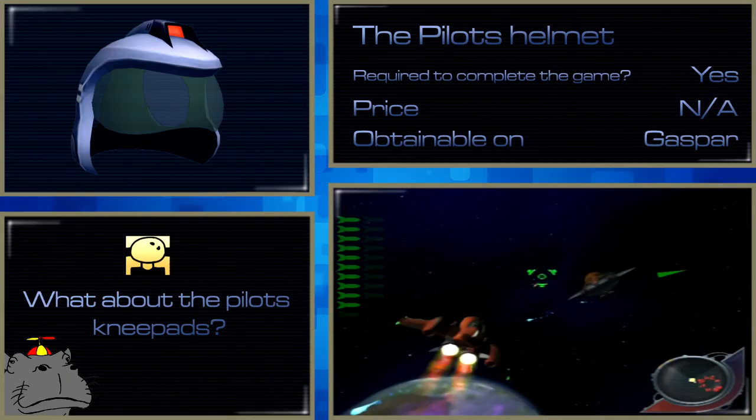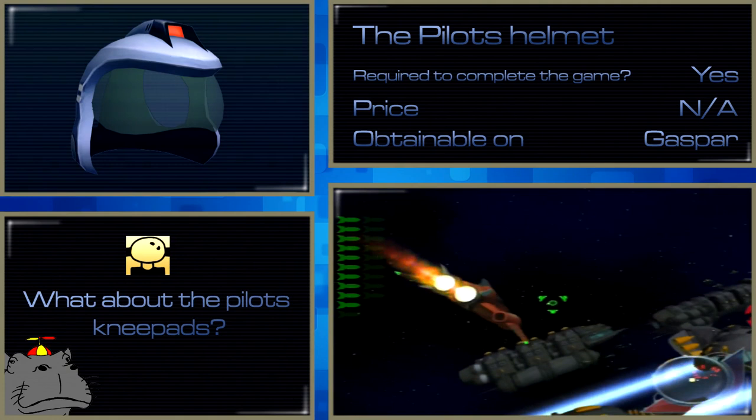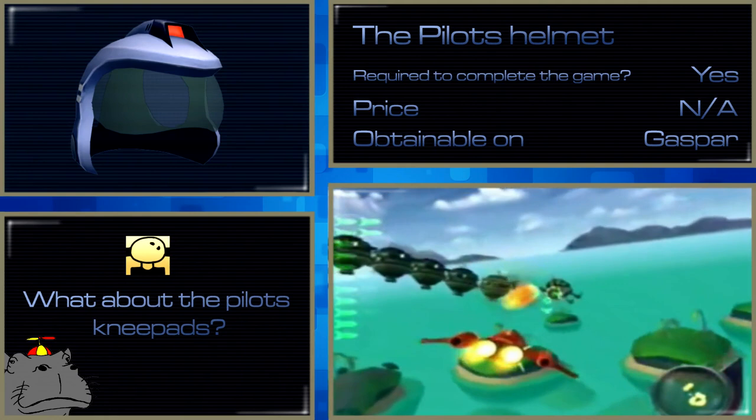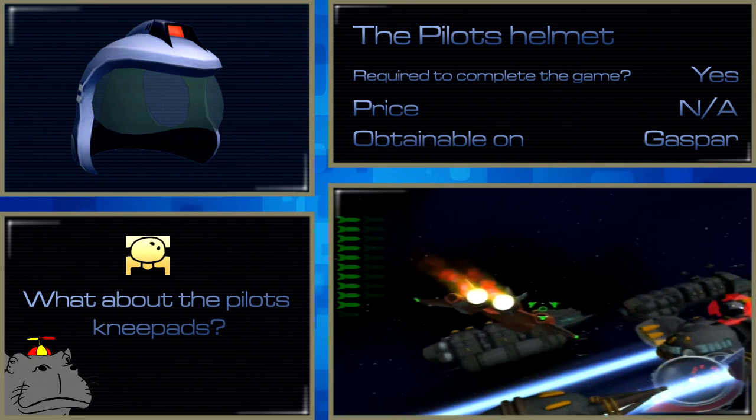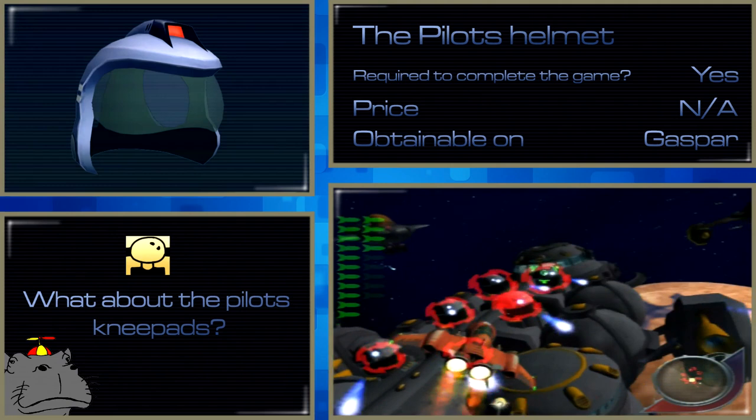The Pilot's Helmet lets you pilot fighter jets, as opposed to the transportation vessels you ride between planets. There are only a few fighter jet sections in the game and you can't replay them after completing them, which is a shame because they're great fun. You fly around in a big space with various objectives — usually just to shoot some things — with a machine gun and a rocket launcher with limited ammo, shooting down smaller ships to pick up health and ammo crates. These segments aren't very difficult aside from one boss battle, and they end rather abruptly. I really wanted more.